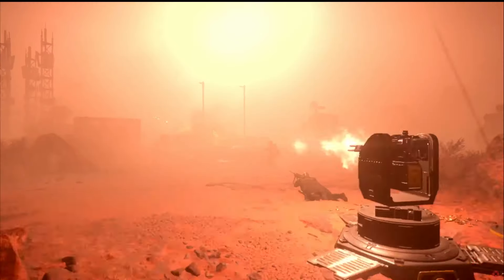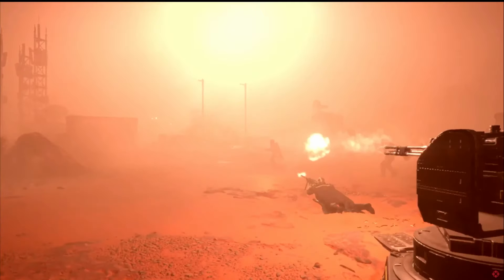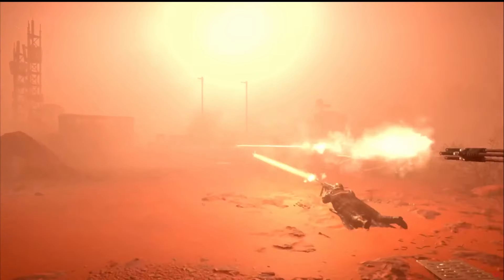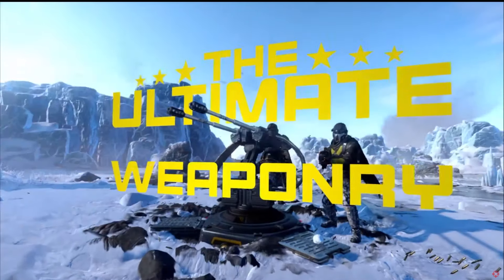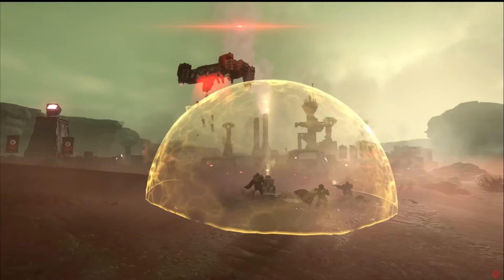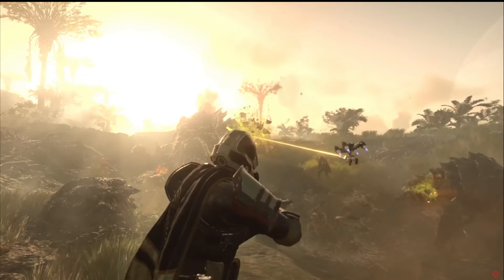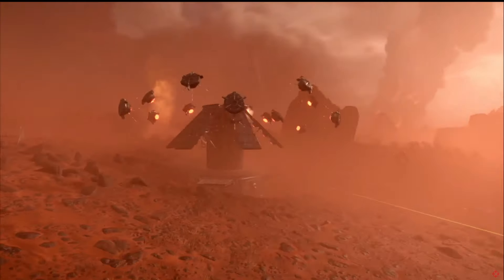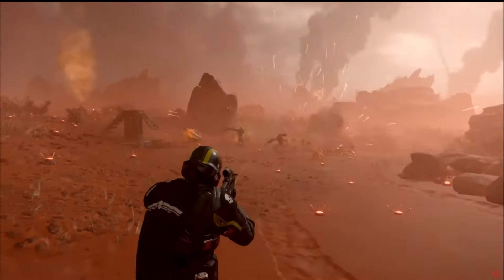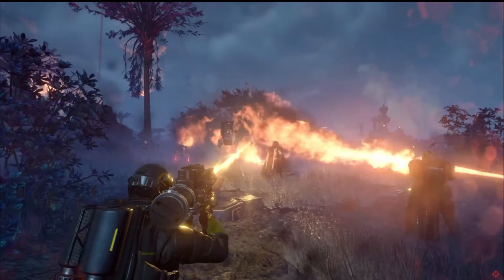We also got a cool glimpse at some stratagems, both new and old. We see the gatling turret once again, a new mountable MG nest which reminds me of the stratagems from the Entrenched DLC, some sort of dome shield, what looks like a laser guard dog, a javelin-esque co-op rocket, and an awesome look at how mines will be deployed as well as a reminder of their lethality.